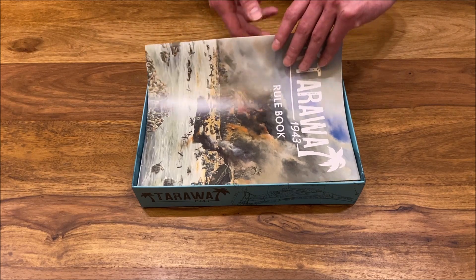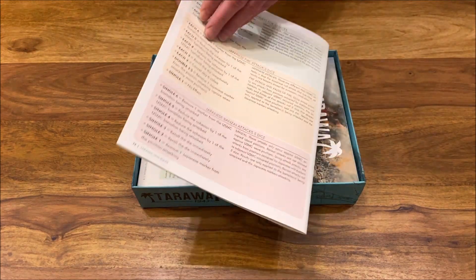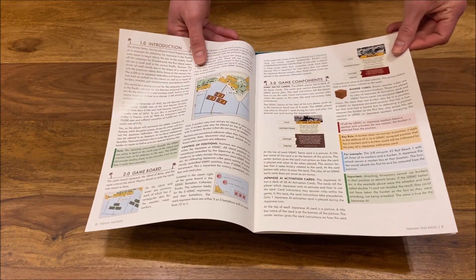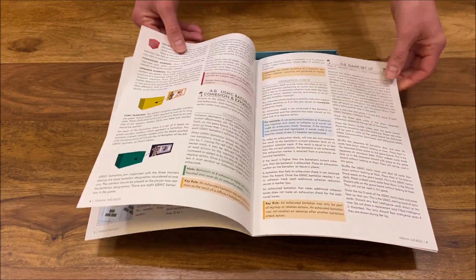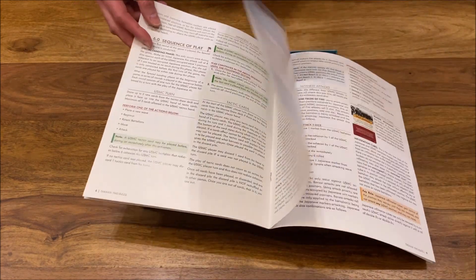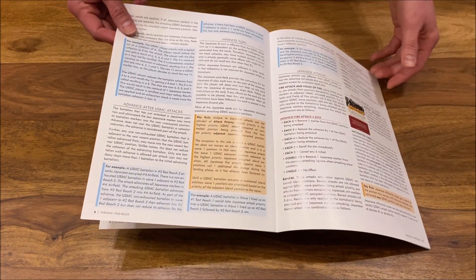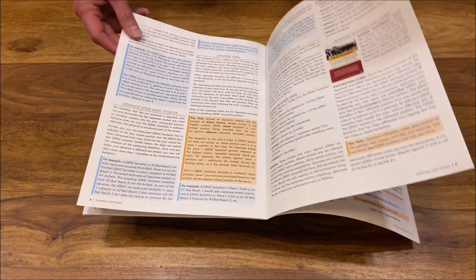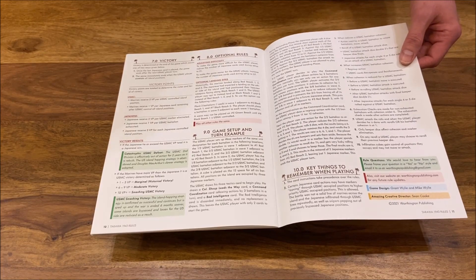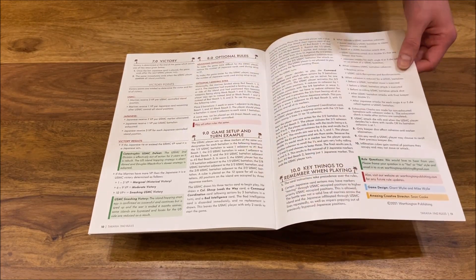Then we have the rulebook. It's not overly thick — about 12 pages — so I'm curious. It's nicely written with some examples and all the rules. What I like is that at the end of the rulebook you have key things to remember when you play, so you have them all right there.